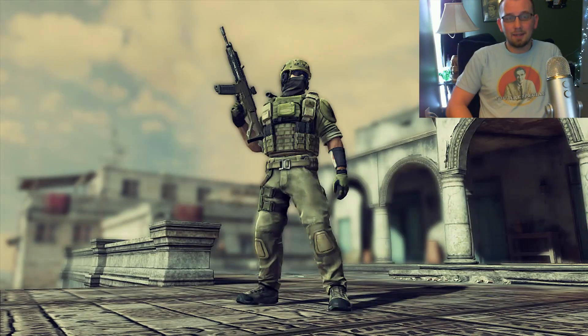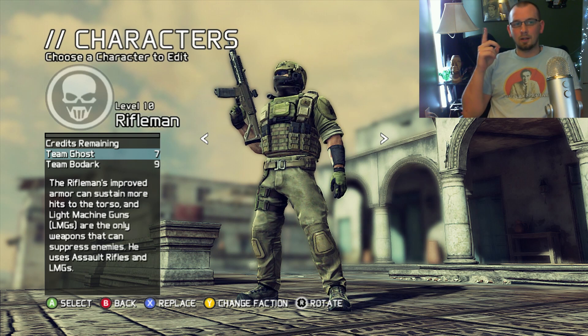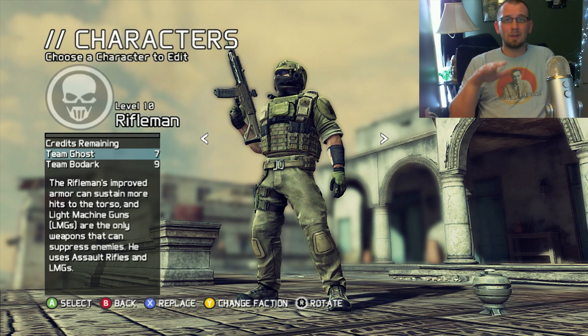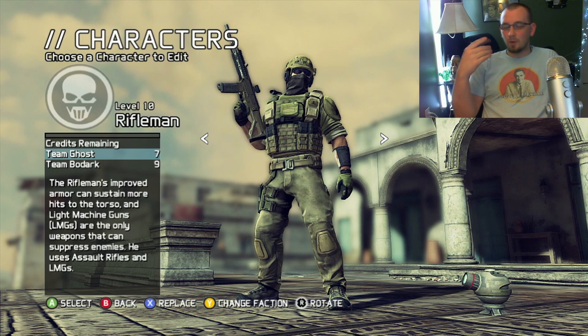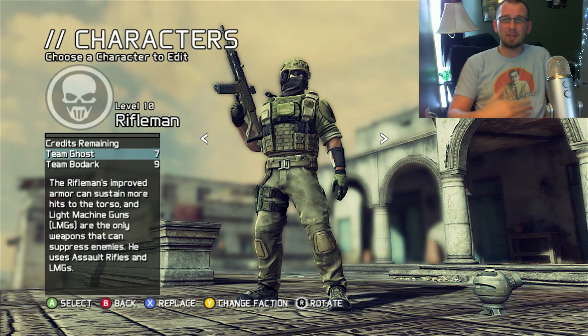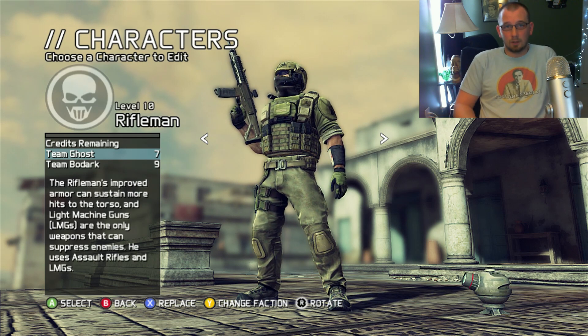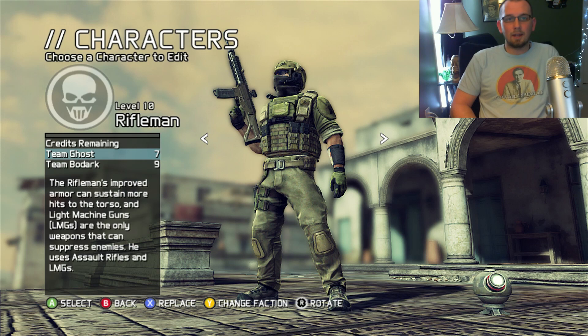War Machine, or anybody else out there who hasn't seen the gunsmith for Ghost Recon, you are about to have your mind blown. So check this out - these are the characters. There are two different teams that you can get on, and you can go through each one and set them up. As you rank up and level up, you receive credits, which is like money you can use to purchase items for your character.